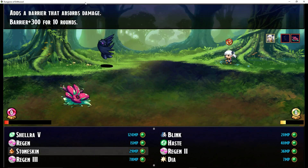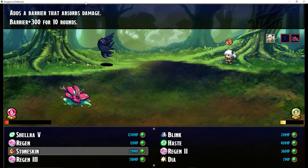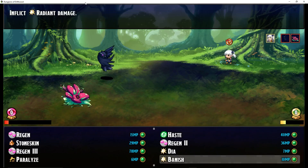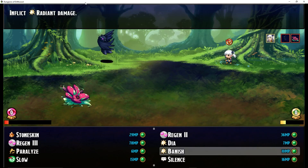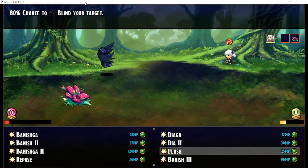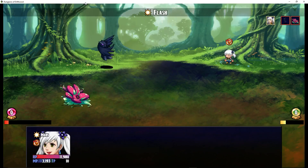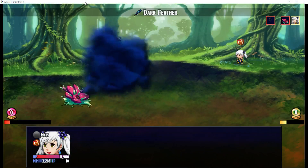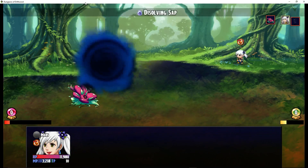Instead of increasing defense directly — because it could affect your other stats — I've made it so you do magic damage taken minus for Shell and physical damage taken for Protect. You could add Regen, add Haste, Stone Skin, which I'm using Absorption Barrier, Manafont. Dia is a damage over time, but also increases the damage your target's taking. Banish deals light damage — Radiant damage is what I'm calling it. She's got moves that can blind your target and all kinds of different abilities.